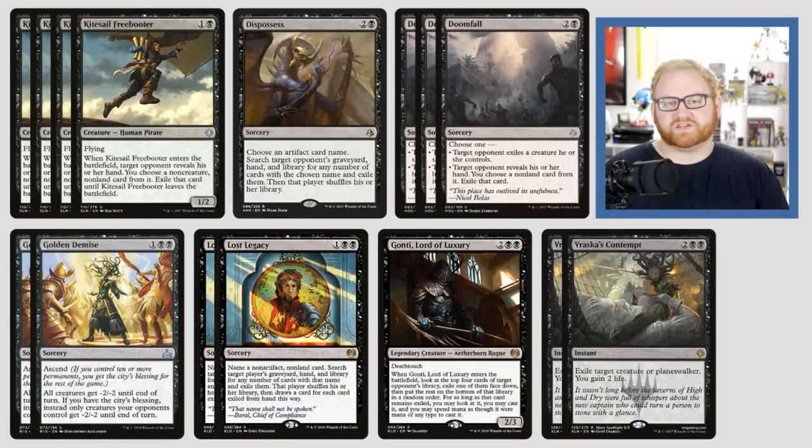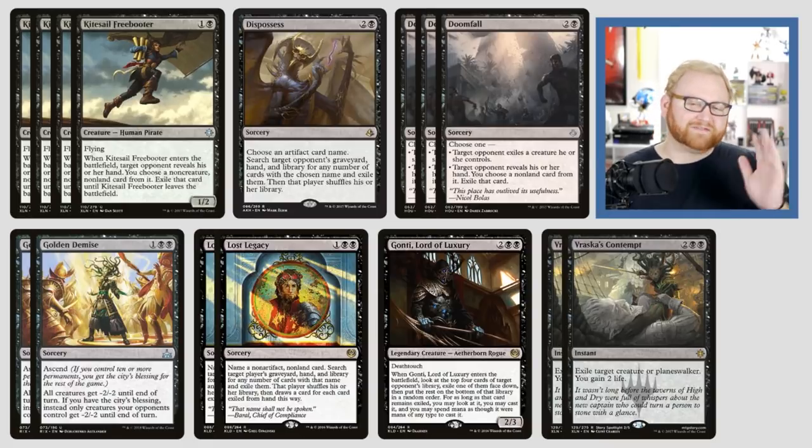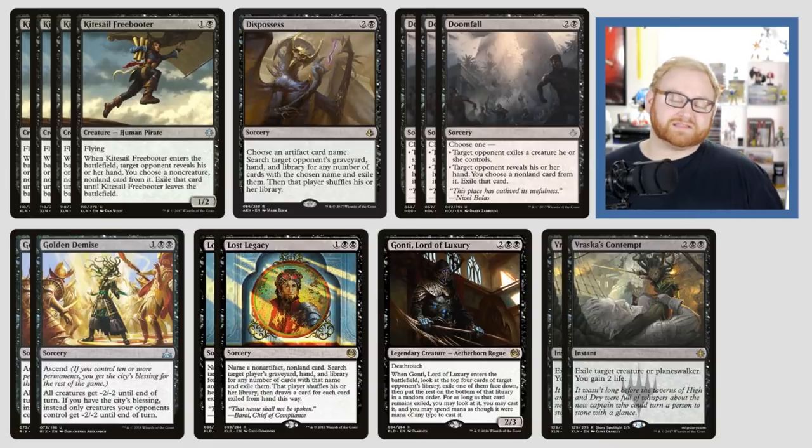Next up for God-Pharaoh's Gift strategies is one Dispossess. This is kind of just here for specific matchups — you could take this out and put in more Duress or another Gonti, Lord of Luxury. It's a three-mana sorcery: choose an artifact's card name, search target opponent's graveyard, hand, and library for any number of cards with that name and exile them, then that player shuffles. Very useful against Approach with Torrential Gearhulk, God-Pharaoh's Gift strategy, Mox Amber, or a Karn's Scion of Urza strategy where we can grab artifacts like Walking Ballista from their deck.